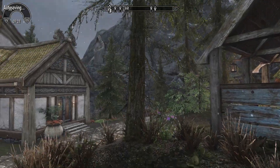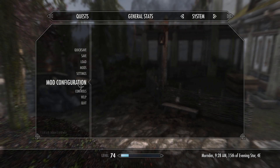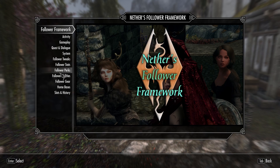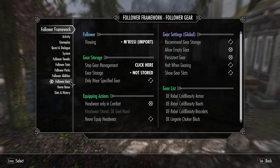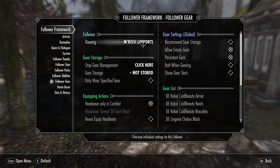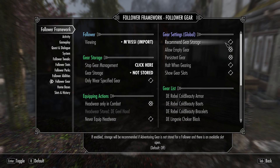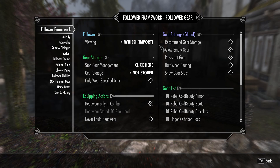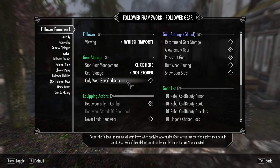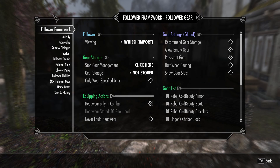The way that I've done it — I've done it in so many different ways — but the most recent and really the last way that I could think of to get it to save between game launches is like this. Marisi is just an example, I don't have these issues with her. I have allow empty gear on, persistent gear on, and only wear specified gear on for the guard character and for Ishtar.